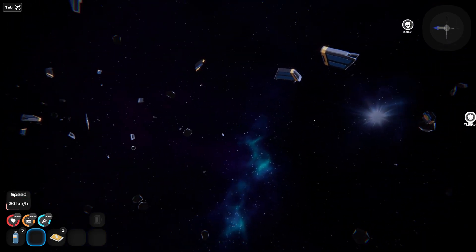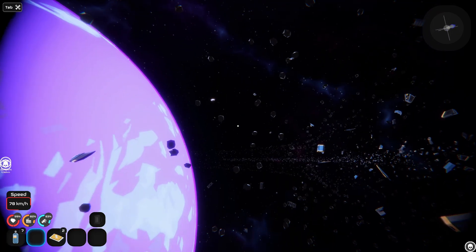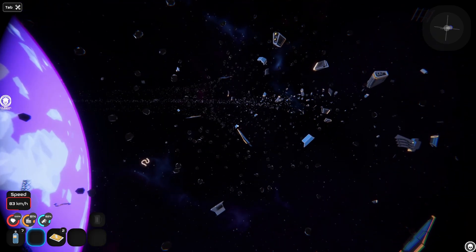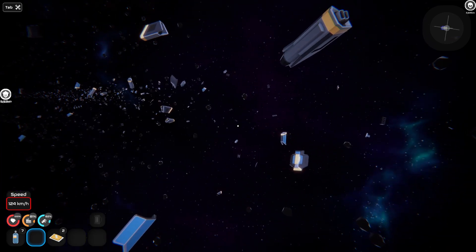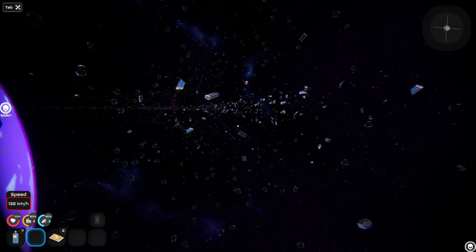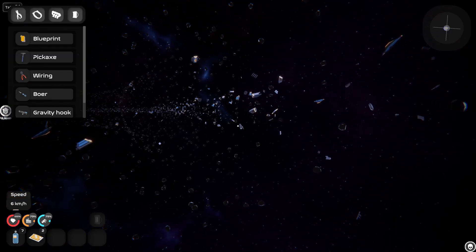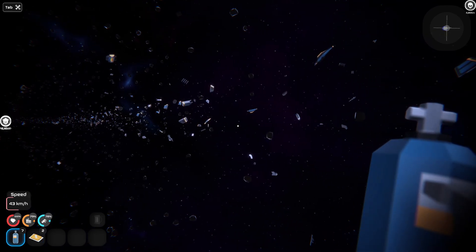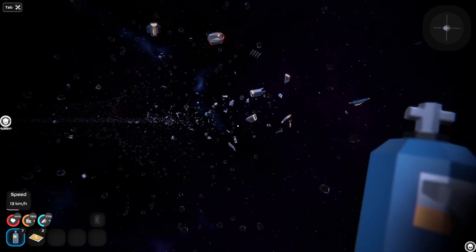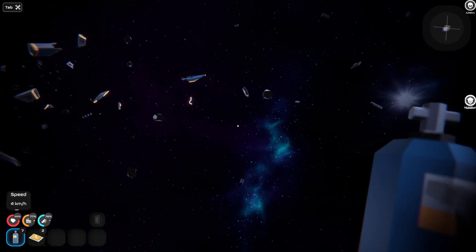Oh, is that the sun? Awesome. Loot please — food and oxygen would be nice. A black box would also be something useful. I'm not really — I mean, we're getting metal plates and rubber flying by us, but it's like we're not really getting the stuff we want.